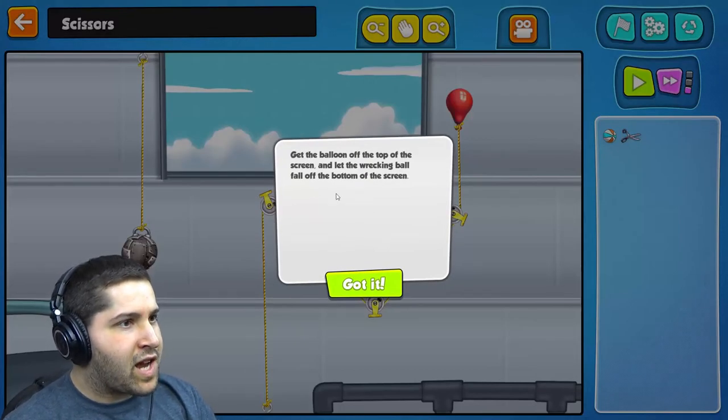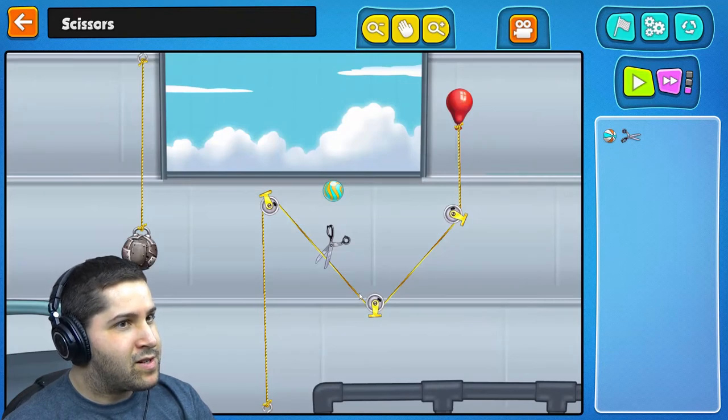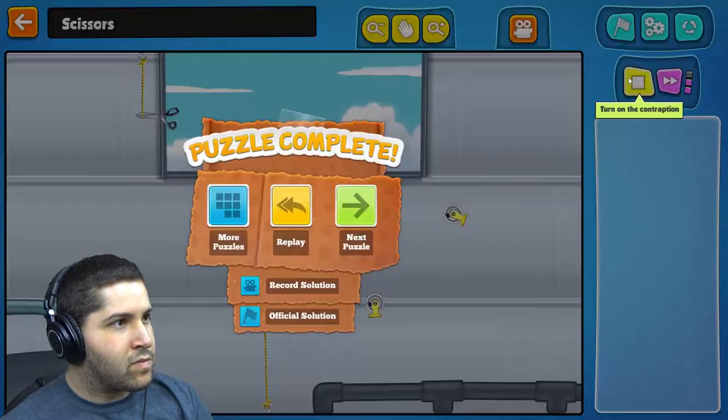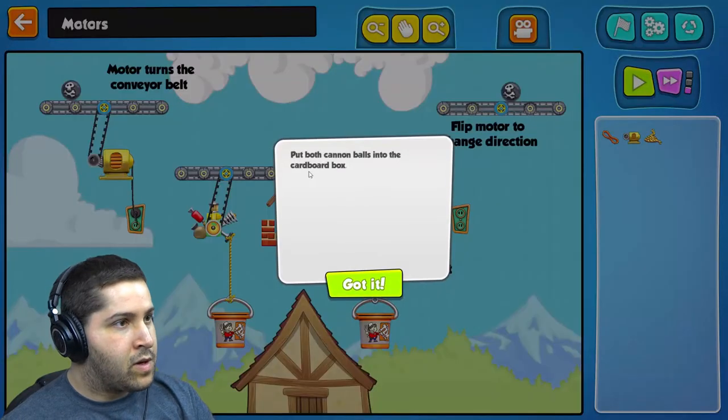Get the balloon off the top of the screen and let the wrecking ball fall off the bottom of the screen. Got it. What? I did it! That was a lot easier than I thought. Okay.